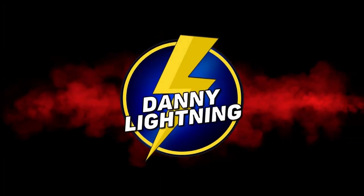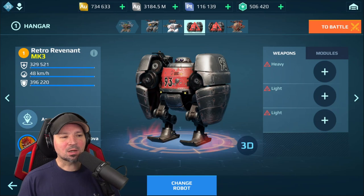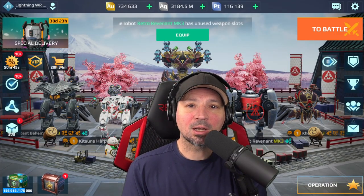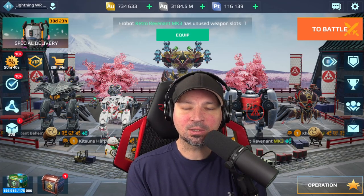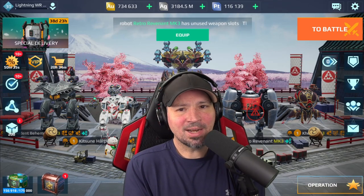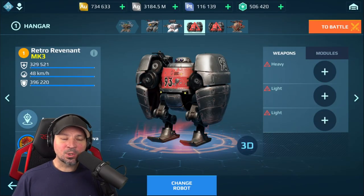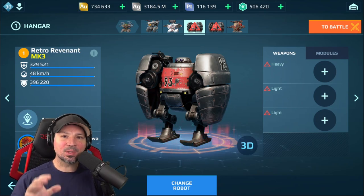What's up everyone, Danny Lightning back with another War Robots video. Today we're going to show you how to build a really awesome Revenant. We're going to talk about pilot skills, modules, drones, weapons, the whole nine yards. Currently, if built right, Revenant is definitely one of the toughest robots in the game. He recently got rebalanced where he lost a little bit of hit points but gained some on the shields — you can't really tell that much of a difference, honestly. Let's start off with the best weapons, then move on to other stuff, and then do some gameplay at the end.